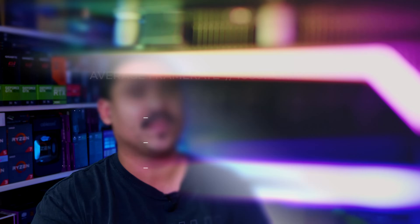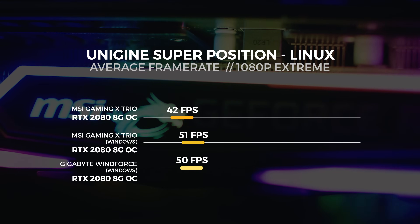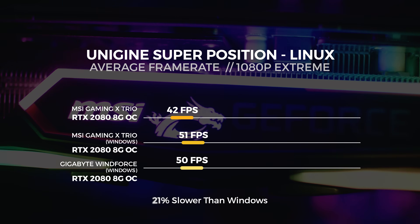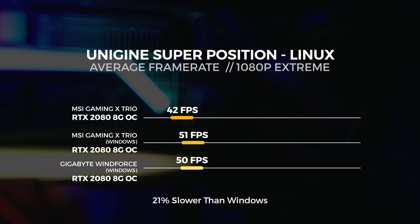Lastly for Superposition, we did the 1080p extreme benchmark. I don't have very high expectations of this benchmark, because even in Windows it's really hard to get a high score. The disadvantage here with Linux is OpenGL only. For the 1080p extreme test, we saw the MSI RTX 2080 achieve an average frame rate of 42 frames per second — 21% slower than Windows. Wow, that is quite a lot slower.